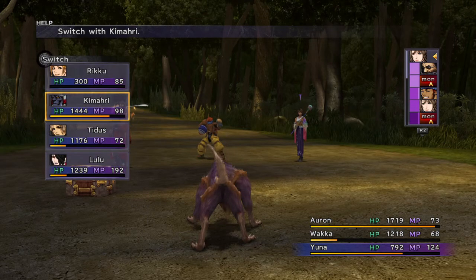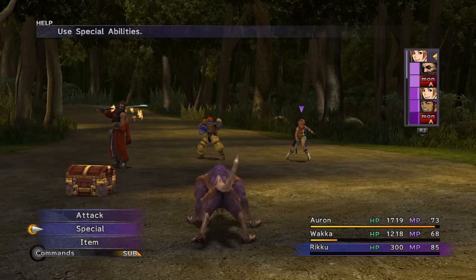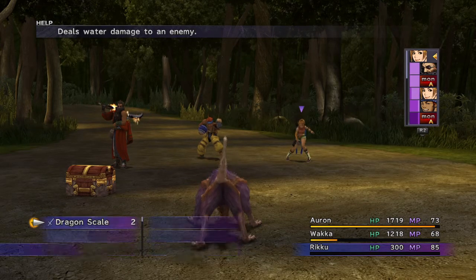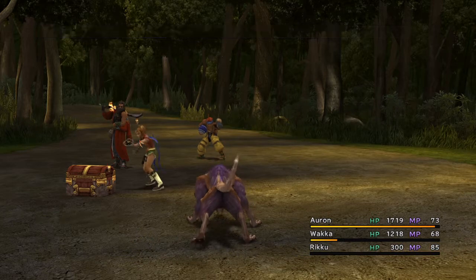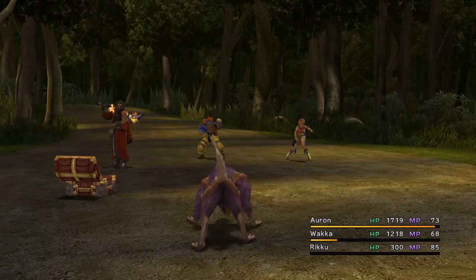Now we're going to switch out Yuna with Rikku. Since the box here is not exactly a monster, you know you can't use the Extract Ability.